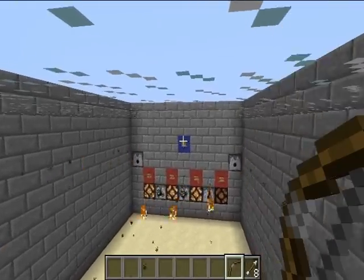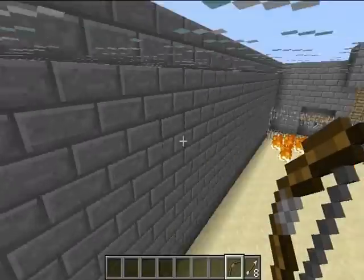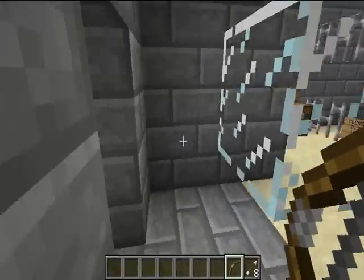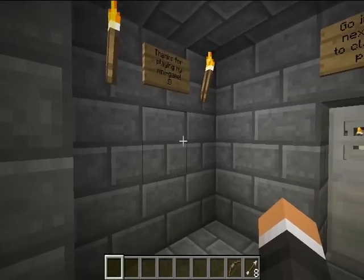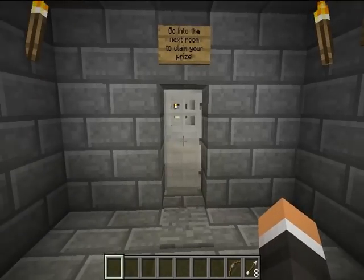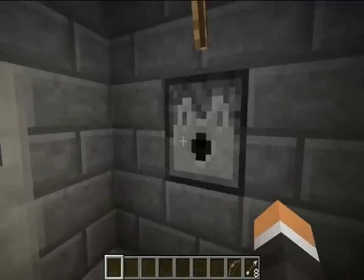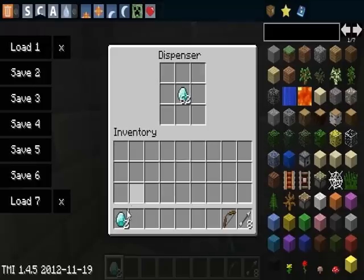Let me just show you quickly. Shoot that — that'll go off. Okay, nothing burns. When you do that, the big 3x3 doors, except for the glass block, open. Continue inside and it closes. Thanks for playing my minigame — go into the next room to claim your prize. Press the button to receive two diamonds. Two wonderful diamonds — just put them back.